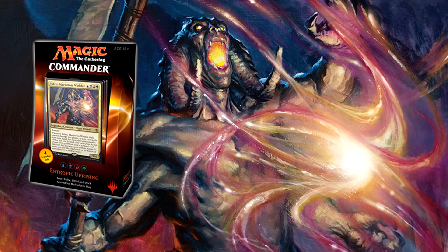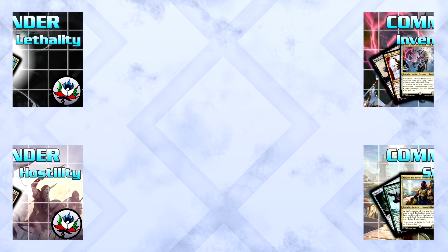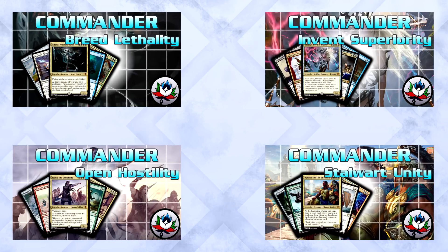We finally made it to the end of our initial Commander 2016 review. I've saved the most volatile deck for last. Entropic Uprising brings with it several valuable cards, a unique and interesting commander, along with a color combination that would make any Magic player drool. If you've missed our Commander 2016 coverage up to this point, you can check out our previous reviews right here.